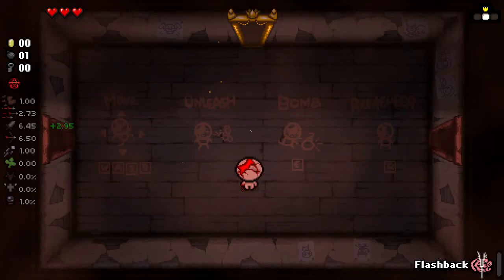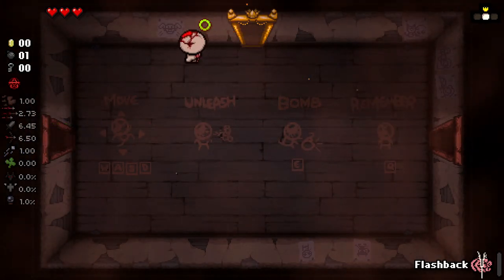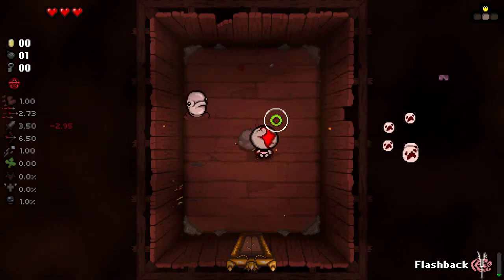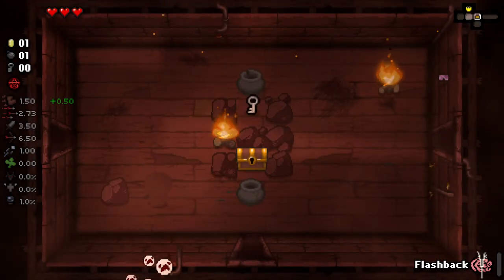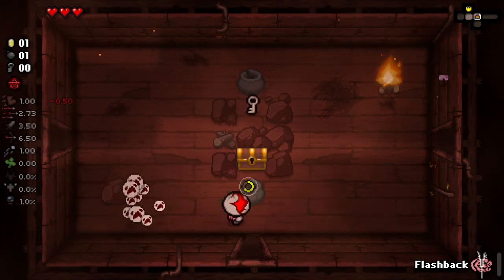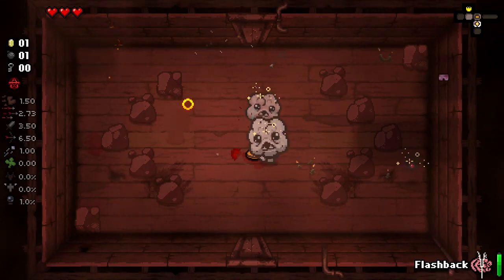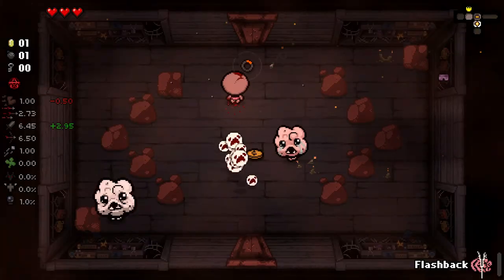We've also got Flashback here which changes this room, and it gave us damage. So that's going to be like a little damage up. Camo Undies is great for us here. How does Camo Undies even work for us? Camo Undies is pretty busted, because we never technically shoot. We found a busted synergy. The only time I actually shoot is when I tap.